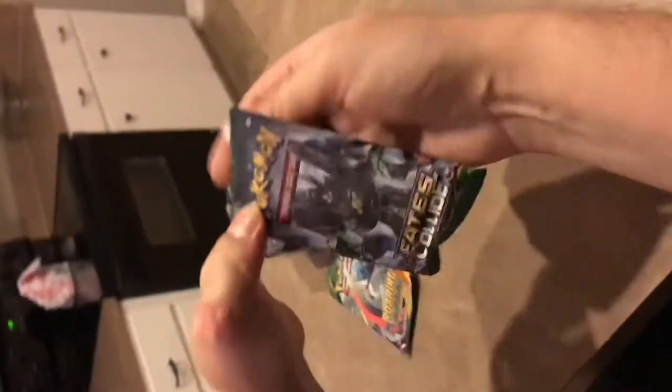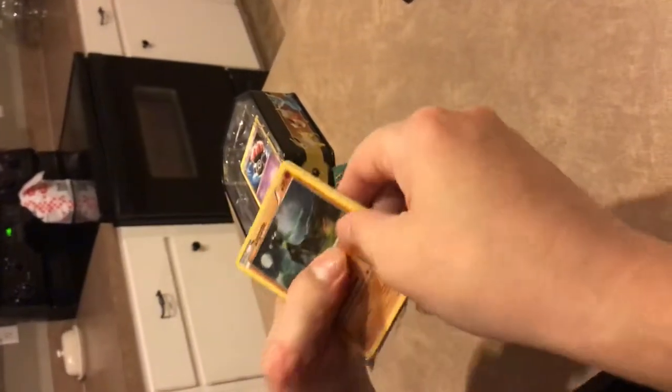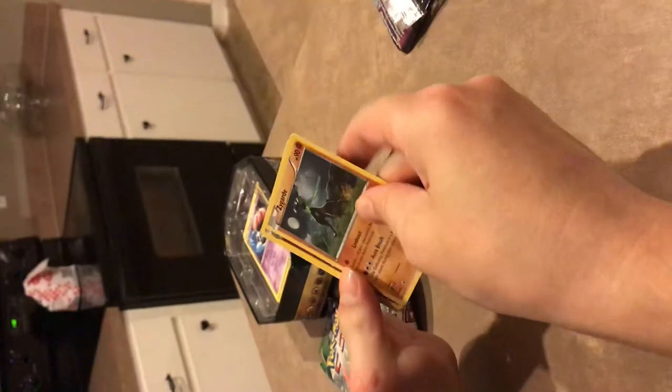We're going to do the Faith Quad. There's a code card for anyone who wants that. One, two, three from the back. Alright. I think we've got a holo here. Let's see. We've got a Zygarde. There we go.